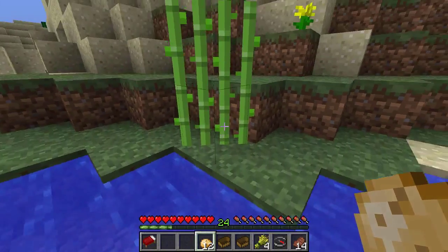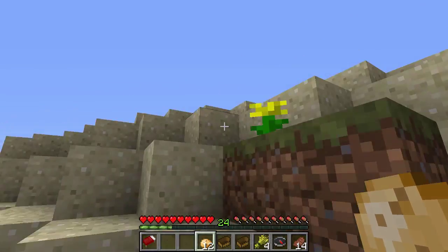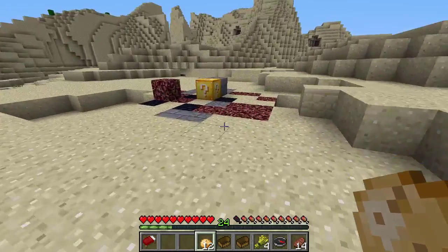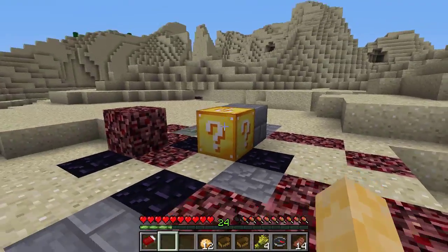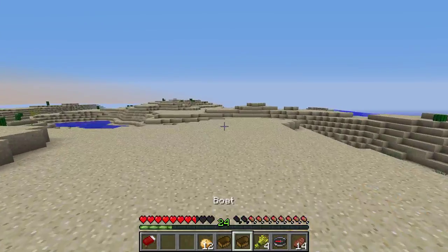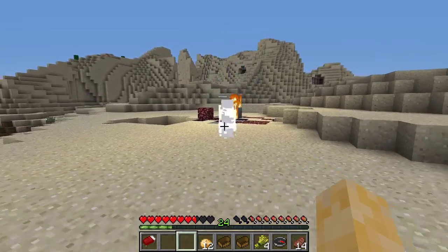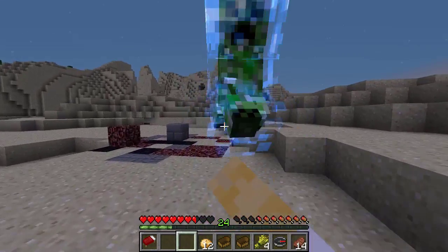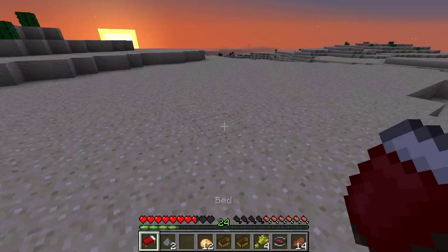I saw our next lucky block — oh, I hear zombies. We'll save that for later. Lucky block over there — it's our next one! It's another one of these nether-themed structures. Maybe it has to do with the biome, because the last one was in a plains biome with quartz. Are you ready? Three, two, one — go! Oh, a charged creeper — why am I so unlucky? Don't explode! Go go go! This is taking forever.